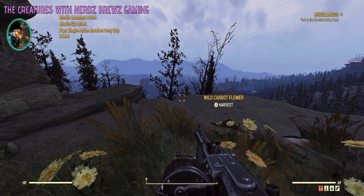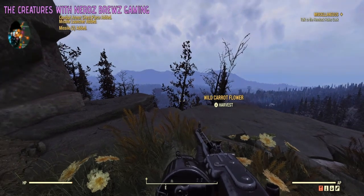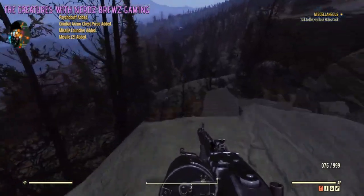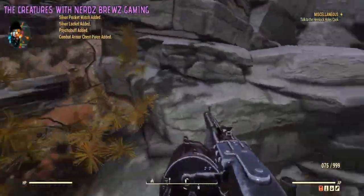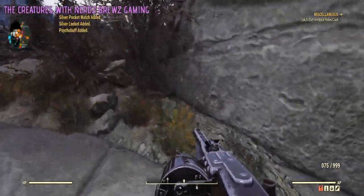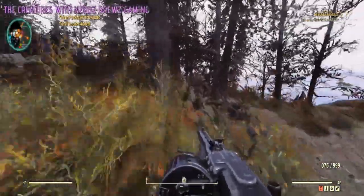Two missiles — missile launcher, that's probably why. And an armor piece. Alright, let's go back to the cabin.